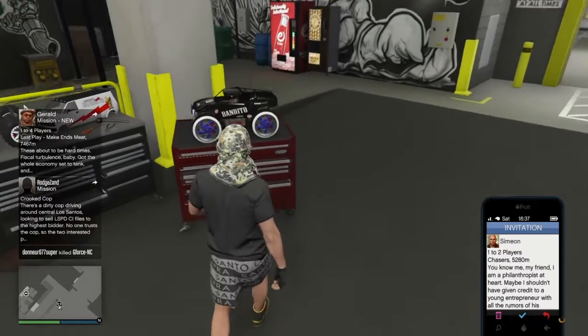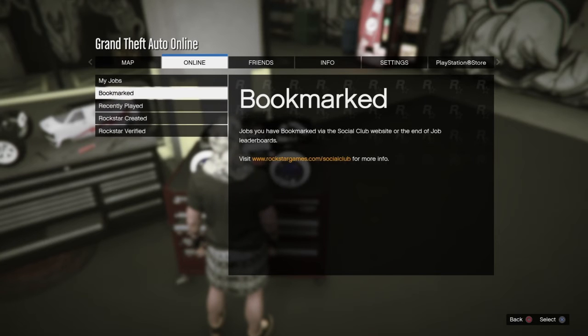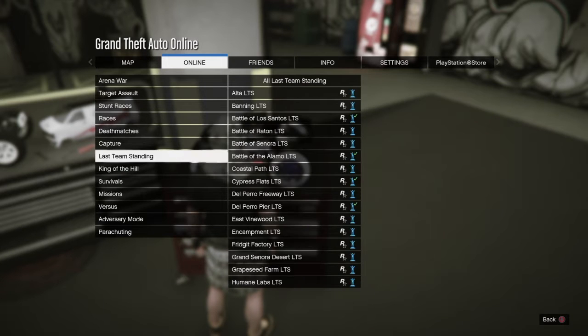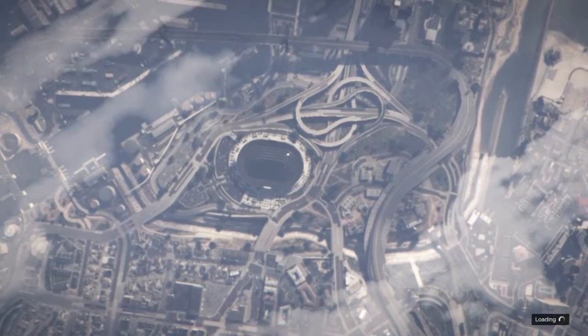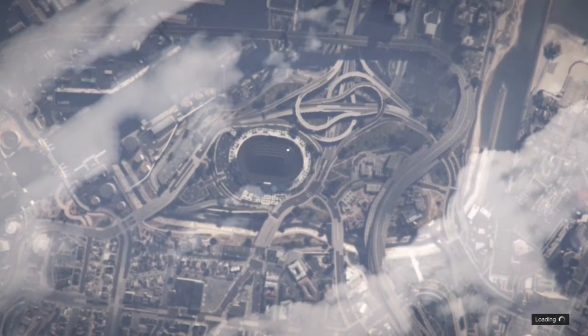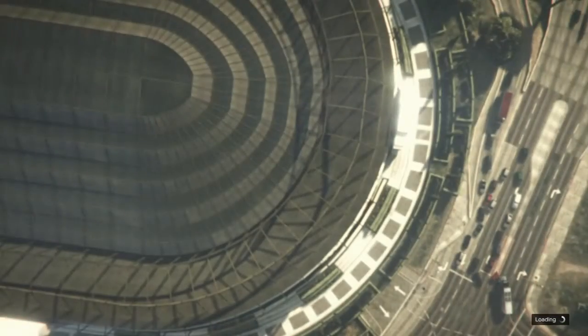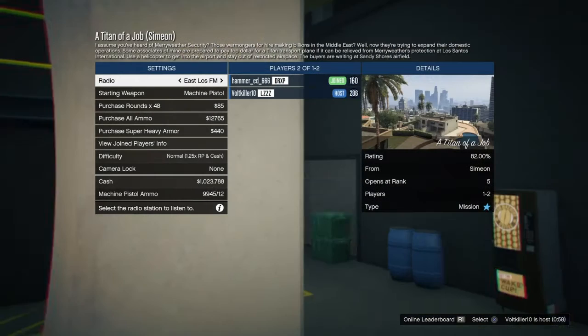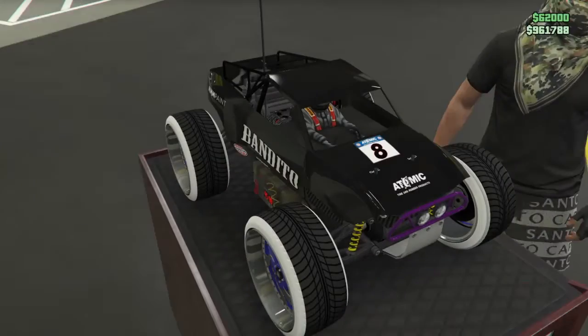And then remember to redo it. Jobs, play jobs, Rockstar created, mission, start them with jobs, start it up. Remember to host it. Host your job, or just search for it — it goes right in. And then leave quickly. And it's been my T-pad.